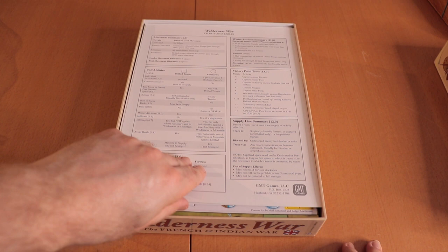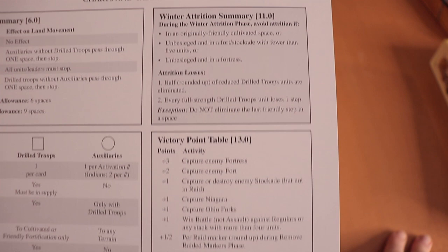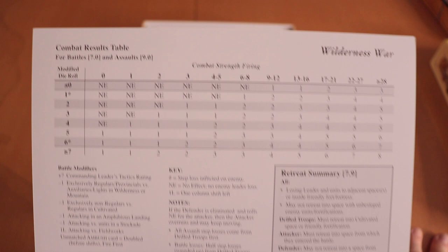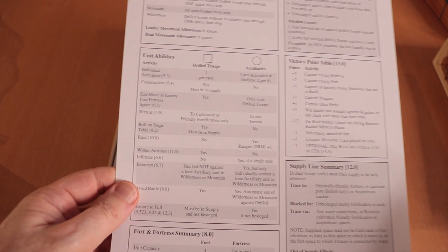It's got some scenarios, of course — excellent. And we've got charts and tables: movement, unit ability, VP table, supply lines, attrition. I do not like winter attrition — terrible, but it was a fact of life. Results table, raids and sieges. Very good quality stock.